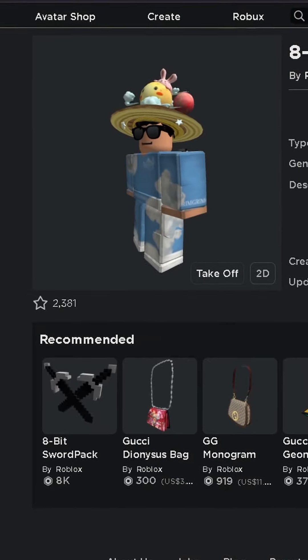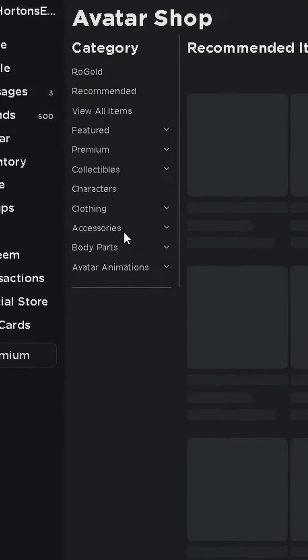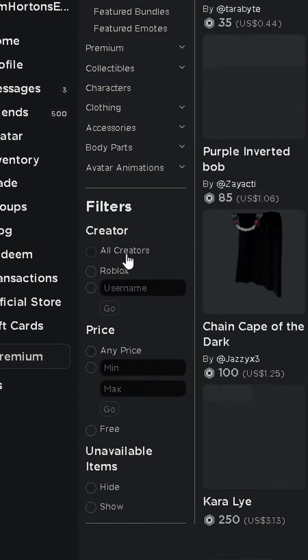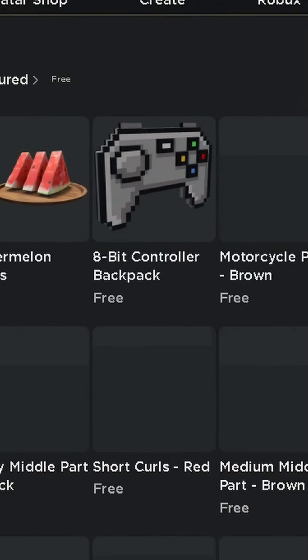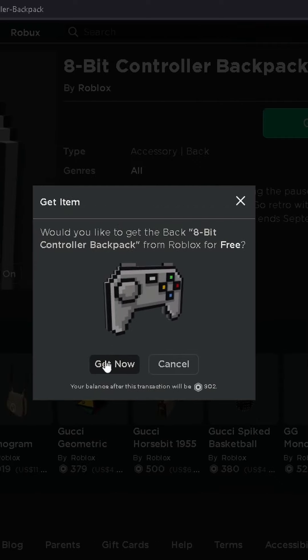To get the item, all you have to do is go to the avatar shop, select Featured, then select Free on price, turn on Recently Updated, and the item can be found right here. Then you can get the item.